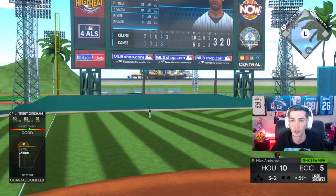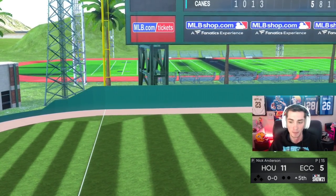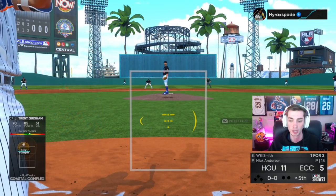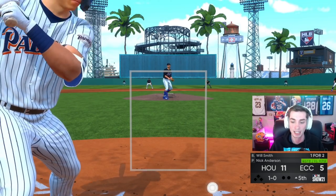Probably take that result. Super fractor Trent Grisham — had a double and now adds a home run to his line today. 11-5, the Padres go back-to-back.